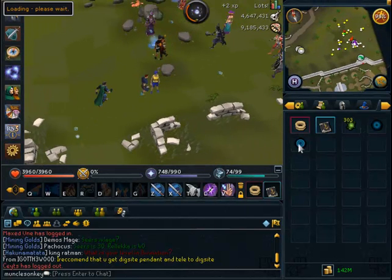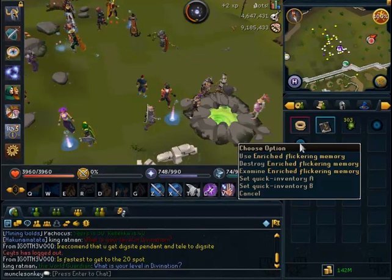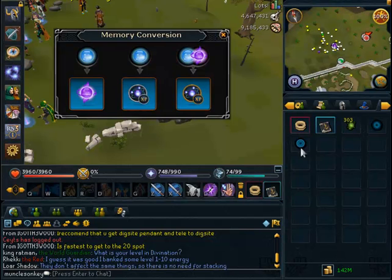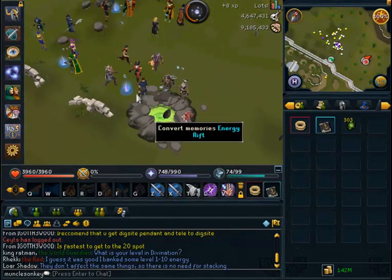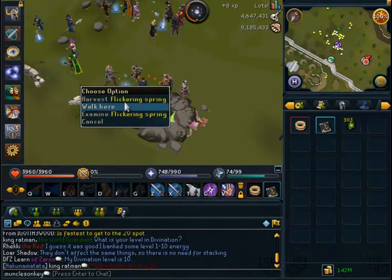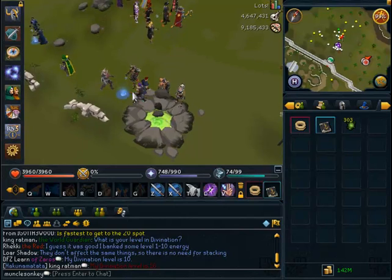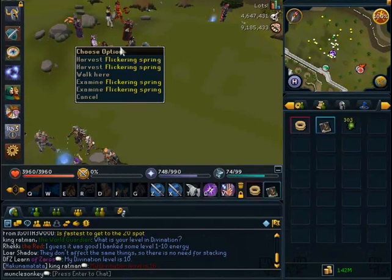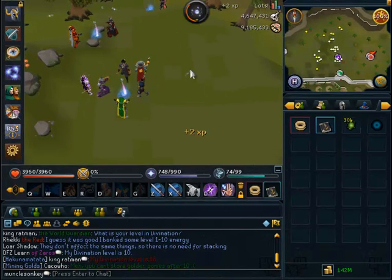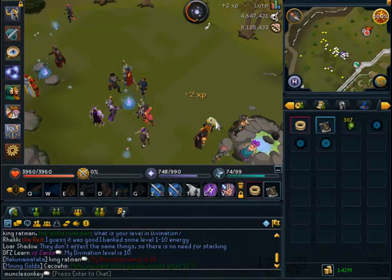As soon as you harvest a few, go into the middle. At this location, instead of just gathering flickering memories, you'll also gather enriched flickering memories. The only difference is enriched flickering memories give twice the XP, so you want to look out for those. Occasionally instead of a regular flickering spring, you'll see an enriched flickering spring — it looks exactly like the regular springs but much larger and strictly gives enriched memories. Training from level 10 to 20, I only saw two of them, so they're not very common, but definitely try to grab one.